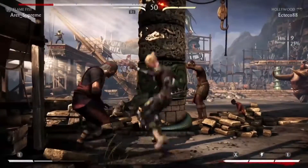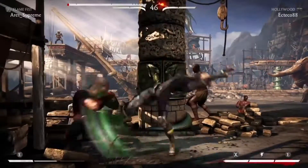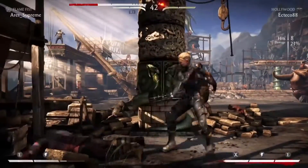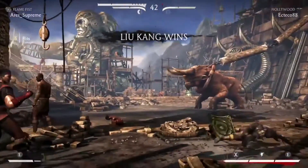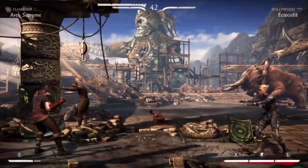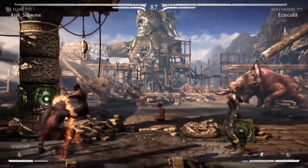As you can see, I'm struggling to get out of it, but I'm also kind of holding my meter. I think I'm forced to use it — well, not necessarily forced, I just used it to make sure. And you can probably see that I have a little bit of trouble doing instant air fireballs from the left side of the screen. I don't know why.